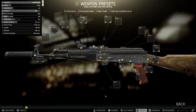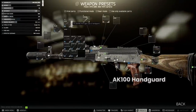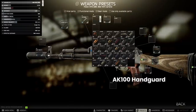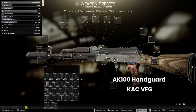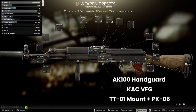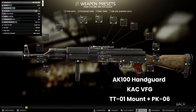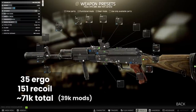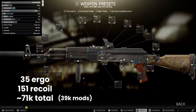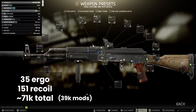Alternatively, keeping the original gas tube we can add the AK-100 handguard from Prapor 1 which gives us the ability to add a foregrip. The Knight's Armament Vertical adds 7 ergo for 3,800 rubles, and then we add a TT-1 mount instead of the rear sight. Again we can place the PK-06 onto this for maximum cheapness. This comes to 35 ergo and 151 recoil and is a touch more expensive at 39k of mods.